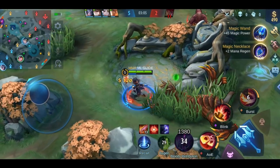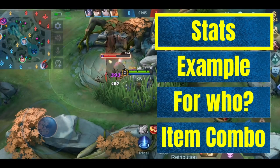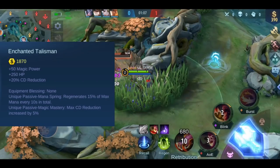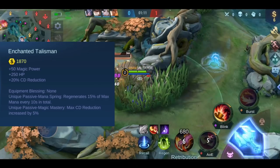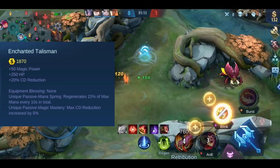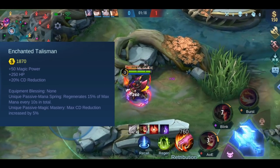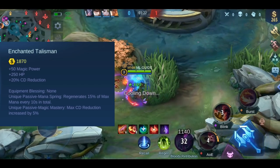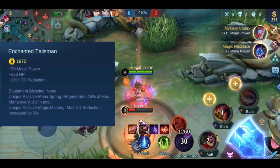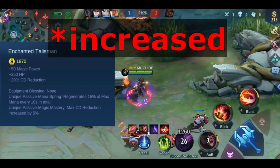First we go through the stats of Enchanted Talisman. This item is quite simple to understand. You will get plus 250 HP, plus 50 magic power, and plus 20% cooldown reduction. This item has 2 effects. The first one is called Mana Spring — it restores 15% of your maximum mana every 10 seconds, which means 1.5% mana regeneration per second. The second one is called Magic Mastery — your max cooldown reduction is increased by 5%.